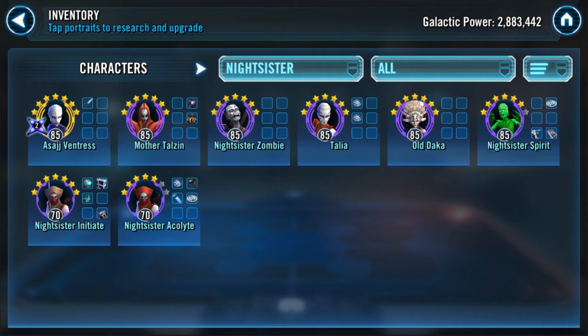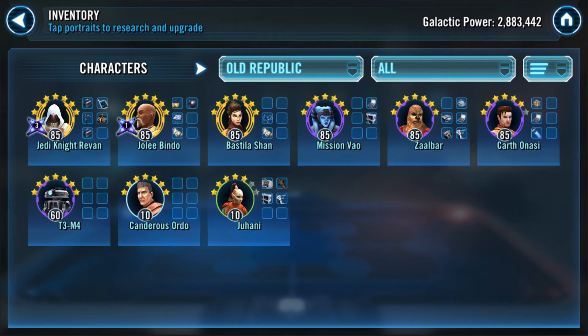Now let's move to defense and talk about the top five defensive teams you have and should work on — starting with the one you need most work on. This is a priority list. Number one is Old Republic: specifically Carth Onasi as lead, Mission Vao, Zalbaar, and Candorous Ordo. Carth lead with Zalbaar, Mission, Candorous, plus one — any other tank or character with DoT synergy — is a phenomenal defensive team requiring a meta counter to beat.